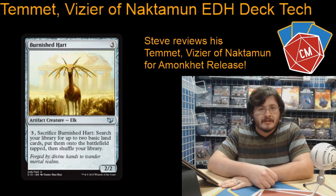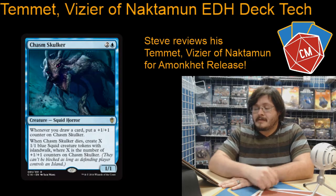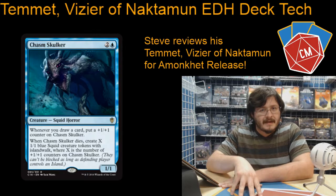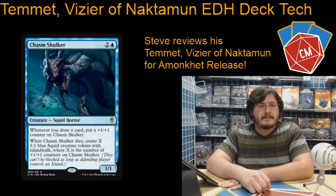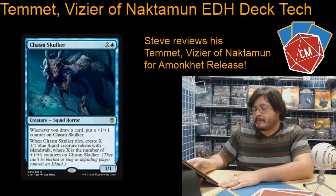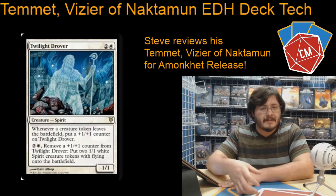After that we've got a Burnished Hart for some mana production — find some lands from your deck. Chasm Skulker after that, a good way to make a bunch of little guys. I kind of built this as more of a spells deck, so I think we have like 22, maybe 23 creatures in the deck, not a whole lot. It's more based around triggers off spells, and a lot of those token effects are actually instants and sorceries, which we'll see in a bit. Then we've got a Twilight Drover, another good way to use your tokens leaving the battlefield — it puts +1/+1 counters on him so you can make more and more tokens later.